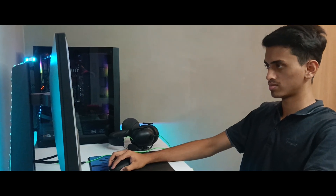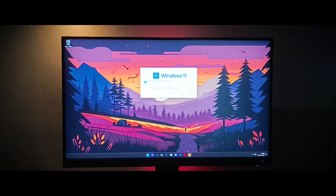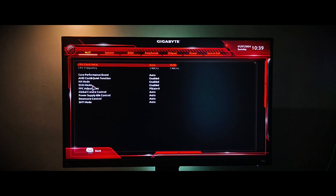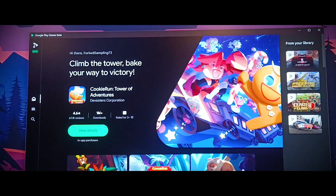After successfully installing the application, I received a prompt to enable virtualization on my computer. For those who might be unfamiliar, this is an essential step. You will need to get into the BIOS settings on your motherboard to turn this feature on. It might sound technical, but it's usually just a matter of enabling a single option. Once that was set up, I was ready to go.